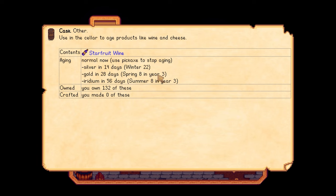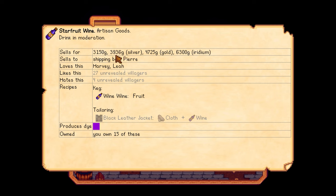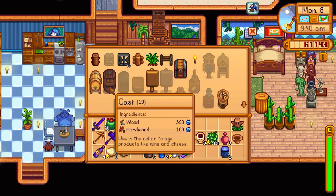The wine aging timeline: regular wine is currently 3,150 gold. In 14 days on Winter 22 it becomes silver (3,936g), then gold on Spring 8 (4,725g), then iridium on Summer 8 (6,300g). That's a long time but if we have lots of casks it's worth it. I can craft more casks — the recipe uses hardwood and wood, and I have 211 hardwood. Let me make 19 more casks right now.